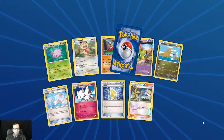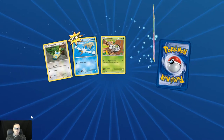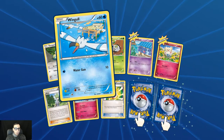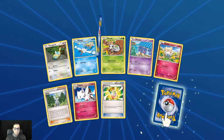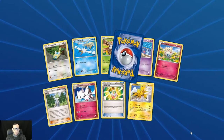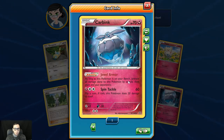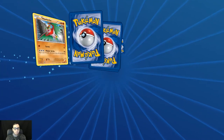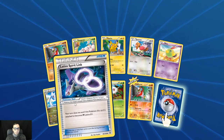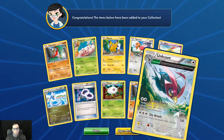Togetic, reverse holo Winona this time, Ancient Trait Binette. If I'm not mistaken, Shaymin EX is in this set. And a Wingull, a Togepi, a Mega Turbo — my very first Mega Turbo. First holo Zapdos. And we get the Fairy Carbink with the Jewel Armor ability: as long as this Pokémon is on your bench, all damage done to this Pokémon by attacks — both yours and your opponents — is prevented. Latio Spirit Link. Reverse holo Hawlucha. And we get the Unfezant with the Ancient Trait ability.